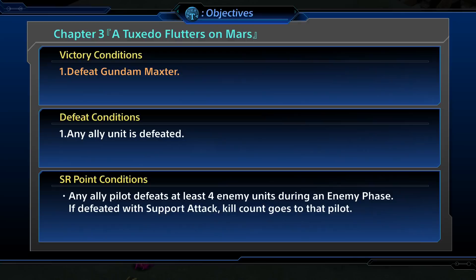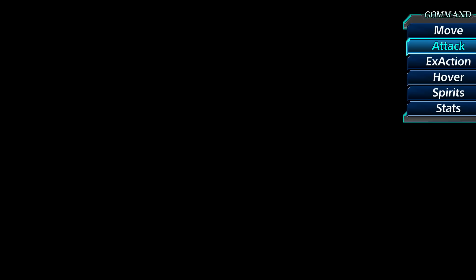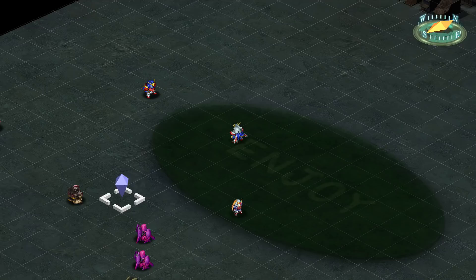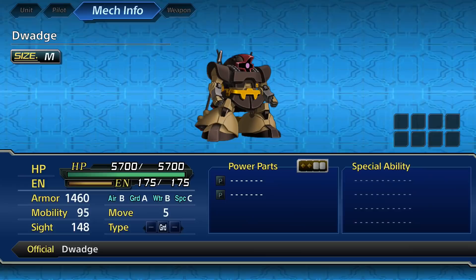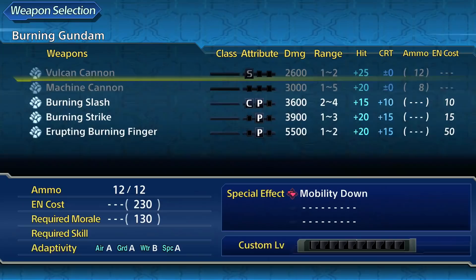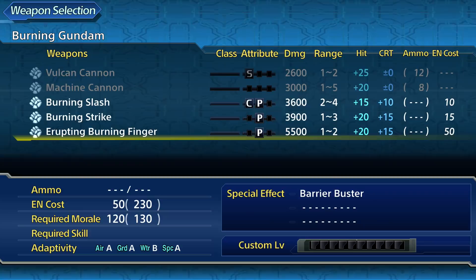We'll use the main character instead then. Oh hey, we do get Erupting Burning Finger — cool! Can Allenby be moved to right there? She can. Are you a Dwaj? Yeah, you're a Dwaj. These are upgraded versions of the Dom, the MS-09 Dom. This is the Dwaj — not to be confused with the Pezun Dwaj, which is a slightly different mobile suit. These were primarily used in Double Zeta by Desert Rommel's forces. I can't recall their official title, but Desert Rommel was the guy who used most of them.